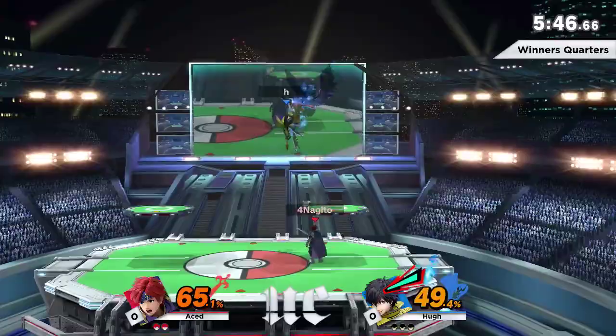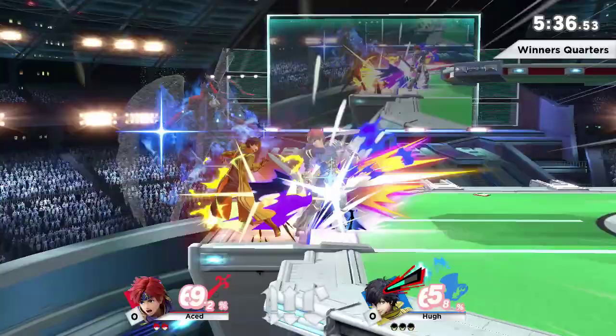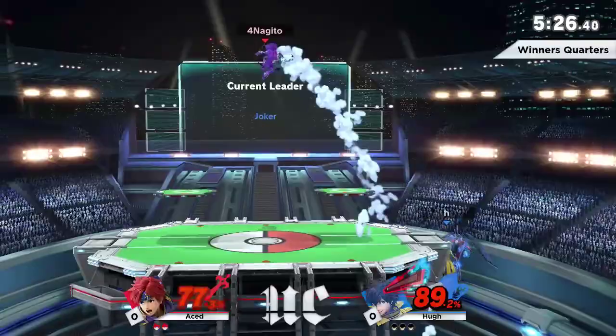It seems that every time Ace lands a hit, he's struggling to find more follow-ups. I'd really like to see Ace play a bit more grounded with those jabs and down tilts. Roy is an aggressive character but that aggression is not panning out very well against Joker. He's just so good — he can just dash back all day, wait for the jumps, then dash forward.